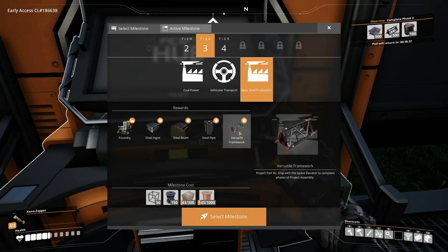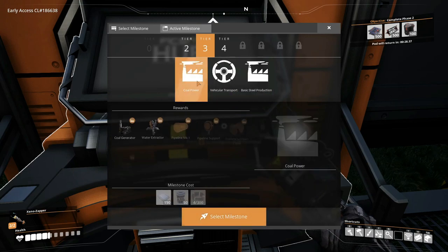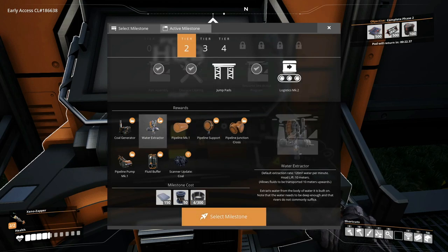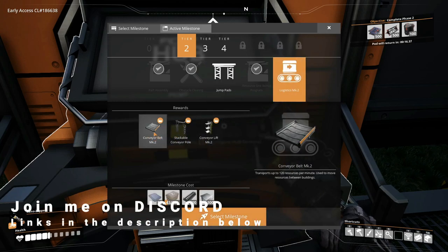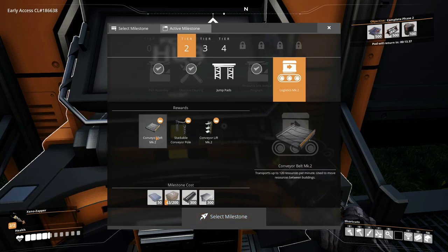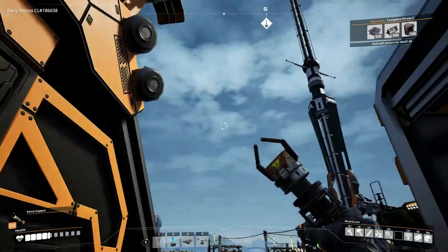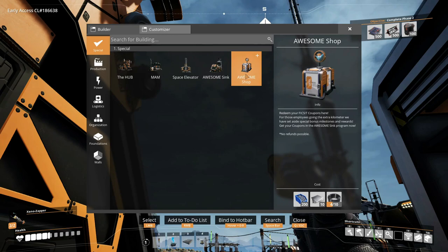Here's your versatile framework. Steel pipes, steel beams, steel ingots, and the foundry. So that's coal and iron — I believe — make steel. But we'll be trying to unlock the coal tier, because I don't think we need steel at the moment. Conveyor Mark II would be nice, but I want to get to coal power.